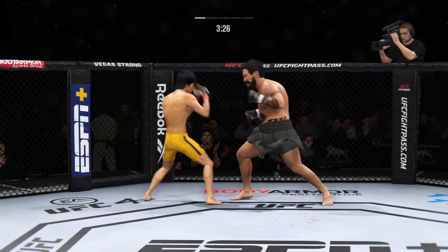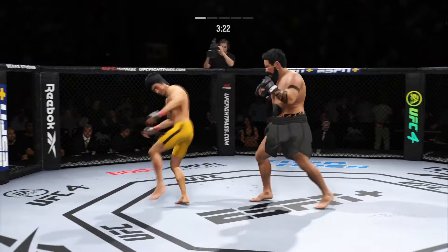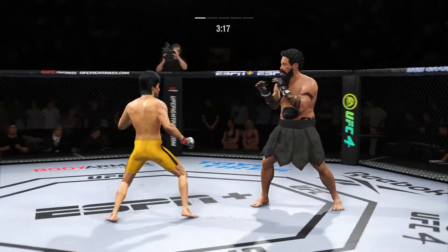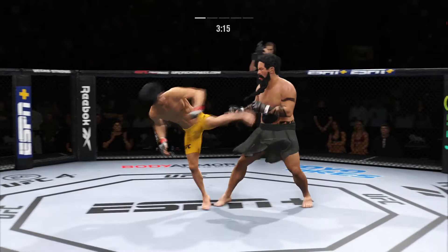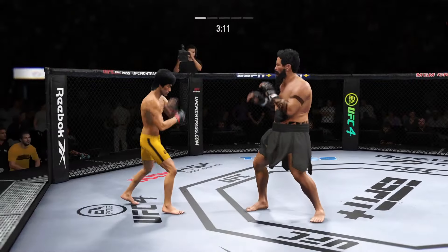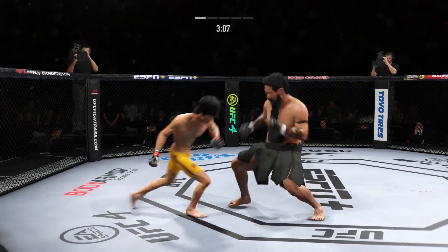Making sure he's not taking those damaging strikes up top. Get those combinations going. He landed the right hand there. Hands high, throws a big right hand but doesn't find it at all. Let's get going now — just over three minutes to go in round one.